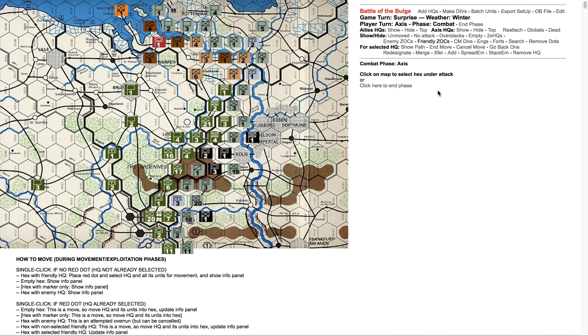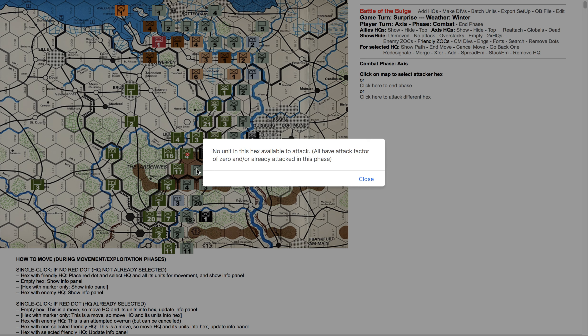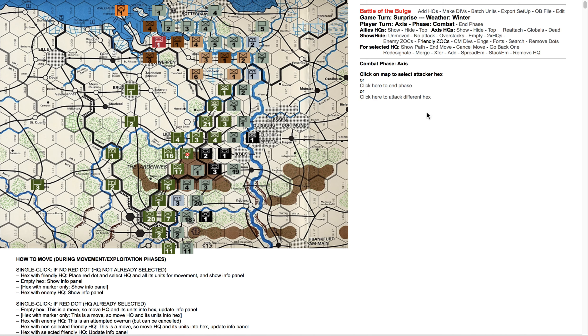It's still the combat phase — let's attack somebody else. What happens if I say I want to attack this guy with these guys? This is not in verbose mode — this is an actual warning saying you can't do this, these guys have already attacked, there's nobody in that hex who can do it. So I'll pick a different hex. I can go on and continue to make as many attacks as I want.